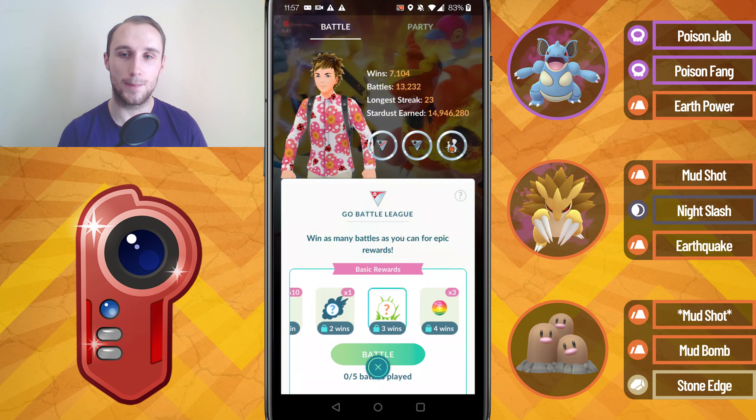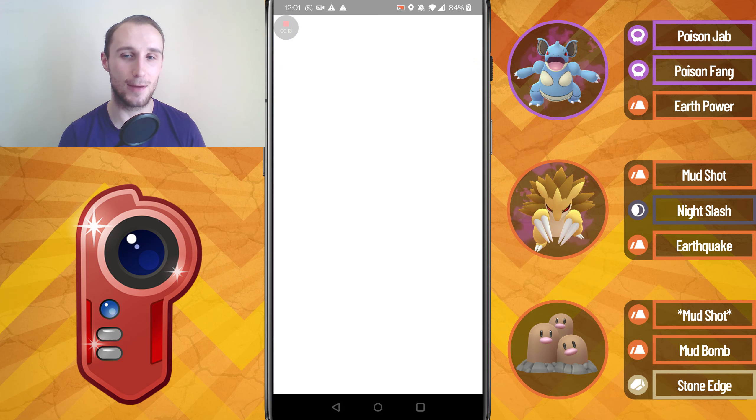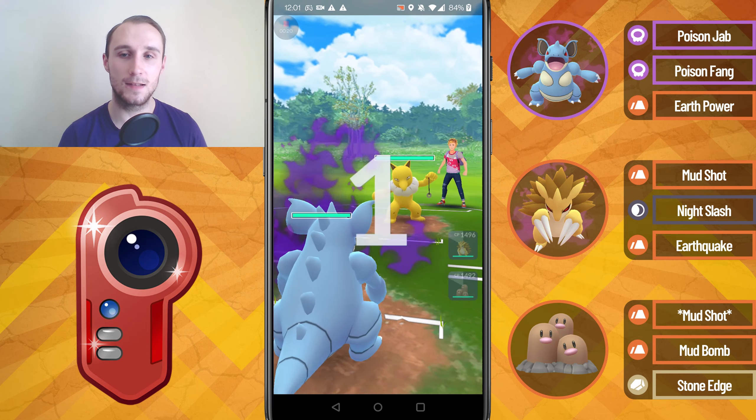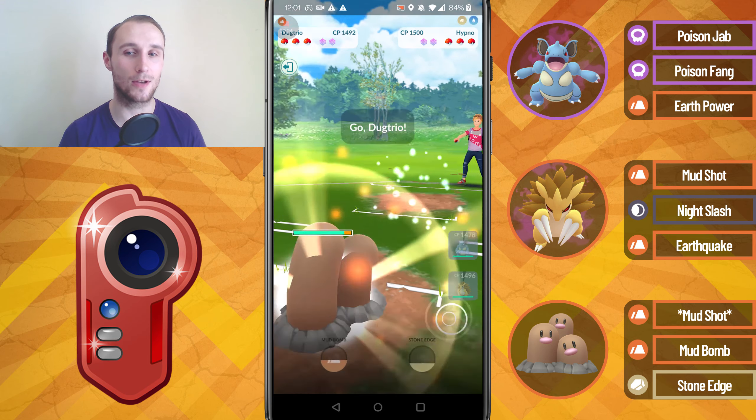That ended up being a 4-1 set. Unfortunately we lost the game where we lagged quite a bit and the game just didn't work very well. Into the next set we lead into a Hypno — another terrible lead.